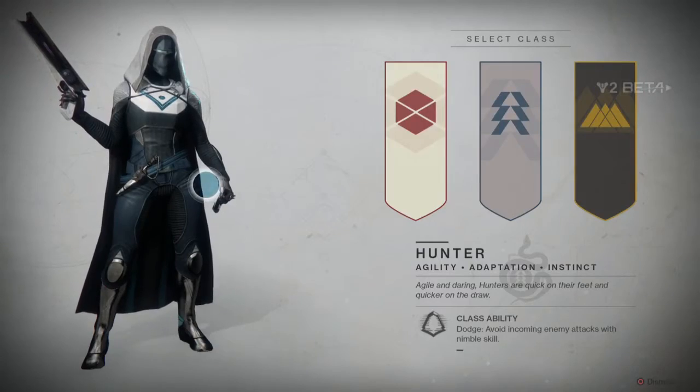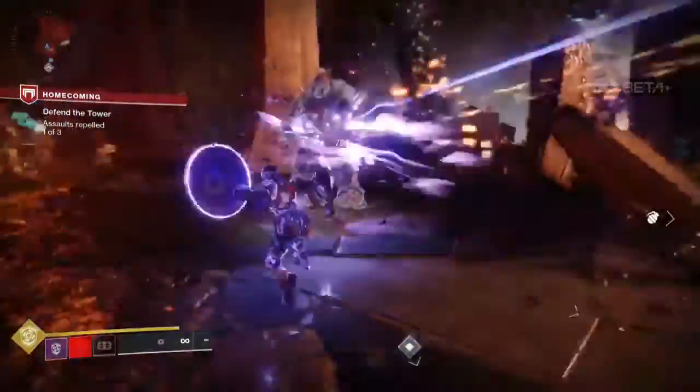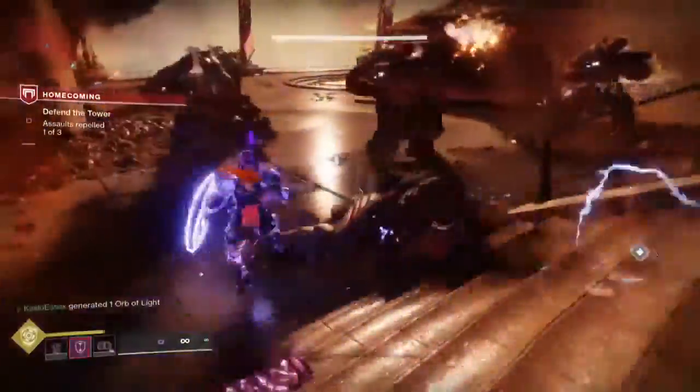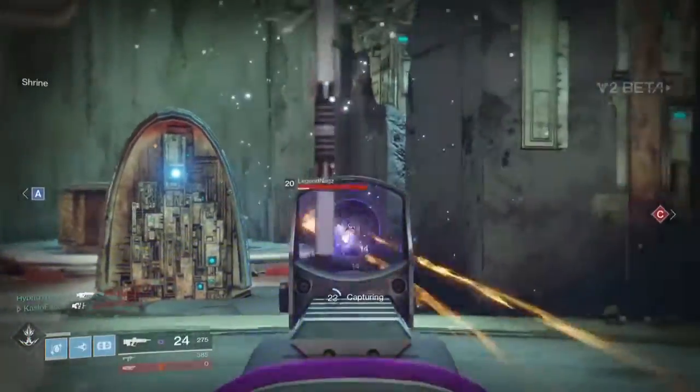The beta starts off with you picking from one of your three classes: Titan, Hunter, and Warlock. For my playthrough I decided to try out the Titan since it has a new subclass where it has a shield that it can throw around as well as bash people, similar to the relic from the Vault of Glass in Destiny Year 1.